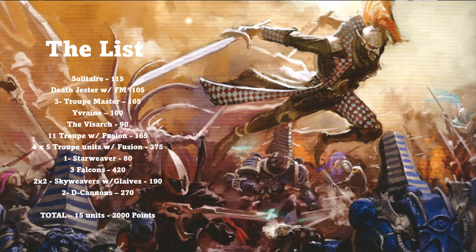Let's go over the list. The first two games were played under Leviathan before the points updates. We ran a Solitaire, a Death Jester, three Troop Masters attached to three troop units inside three Falcons, another bare-bones troop unit in a Starweaver, Yvrain and the Vizark attached to an 11-man troop squad with four fusion pistols, and two units of two Skyweavers with Zephyr Glaives, Haywire Cannons, and two D-Cannons. The army comes in at 15 total units at 2,000 points.